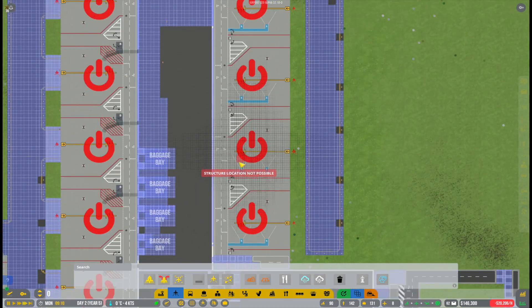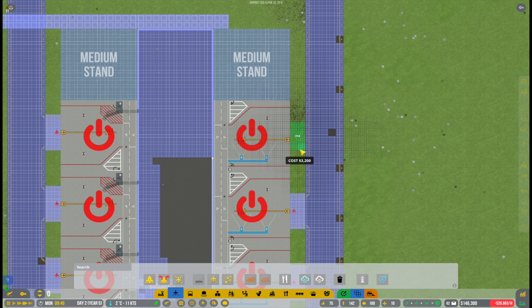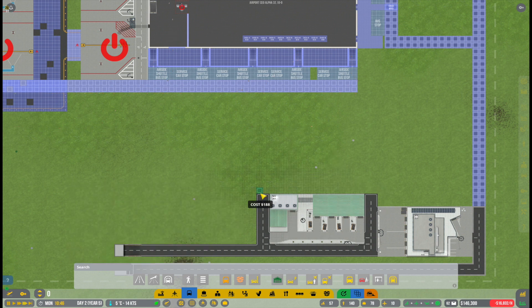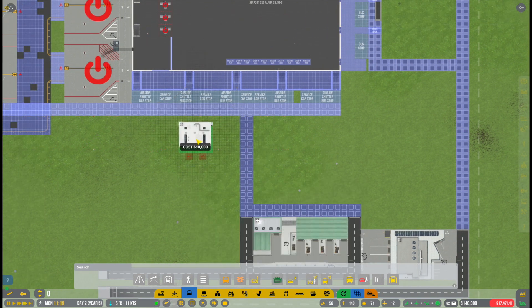In today's episode we will continue to work on the interior of the airport and fix up a few things on the airfield. Eventually we will have to add a lot of new ground service equipment to this airport section, and for that we also need housing — basically the vehicle depots.